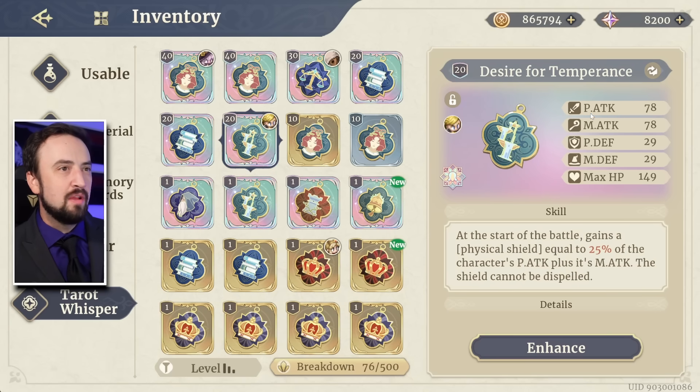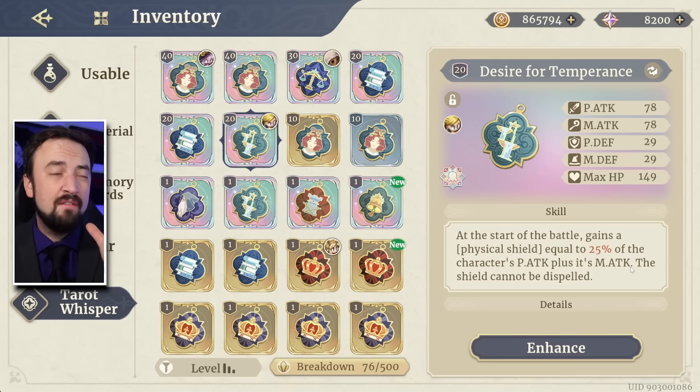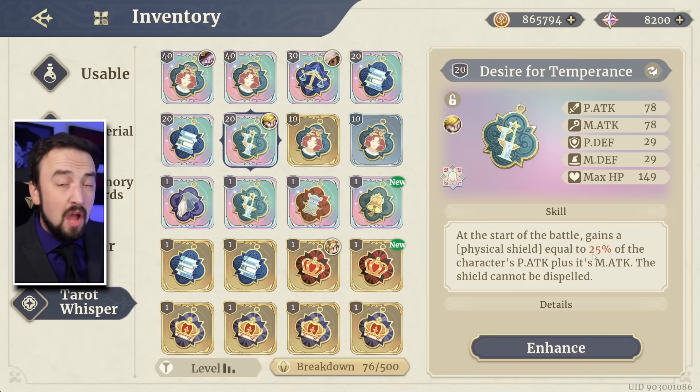Let's go look at another one I have real quick. I have duplicates of Desire for Temperance. Desire for Temperance is a Tarot Whisper that gives a shield at the start of battle, and that's a mix of your physical attack and magic attack — a very generically good Tarot Whisper. Shield survivability: once you get to harder content in this game, stuff will one-shot the heck out of you. So having a shield on somebody like a Gloria is not too bad. This is what my Gloria has been running.